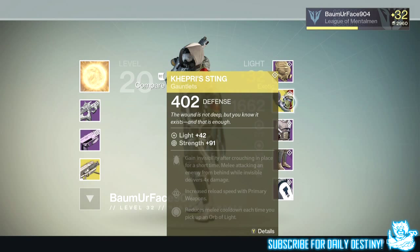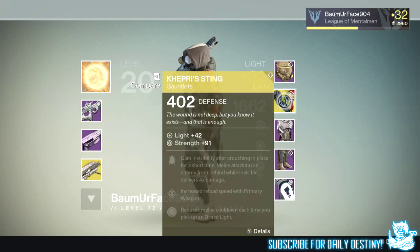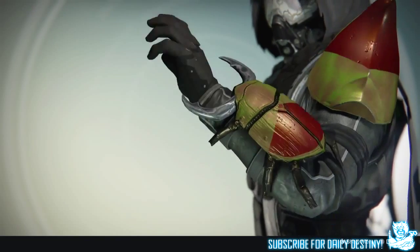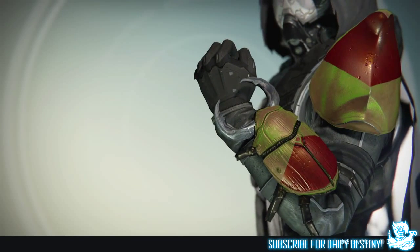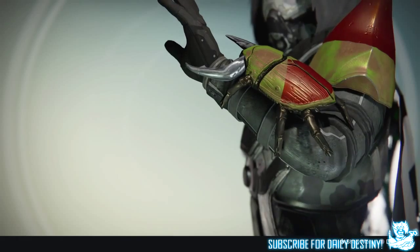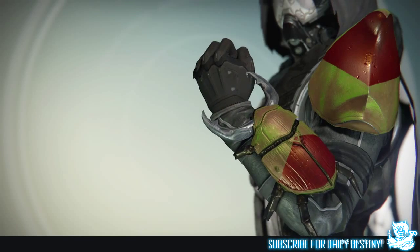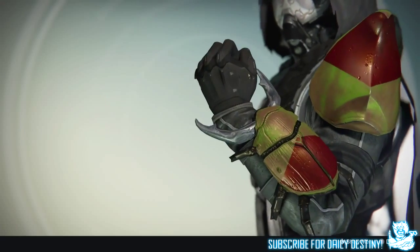Taking a close look at these, you can see them in all their beauty — they look absolutely, ridiculously, incredibly badass. Me being a Hunter, Hunter being my main character, I envy him so much. I've run the Nightfall this week three times already and haven't got anything new. But look — when zoomed in, they have a beetle attached to the arm. How badass can you get? The thing's moving, its legs are wiggling, it wants to escape. It's just incredible and I want these things.